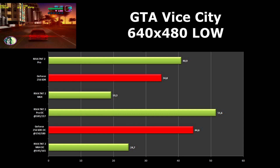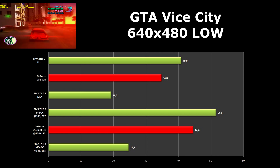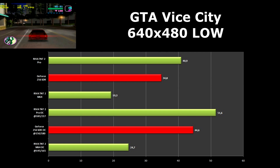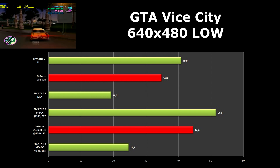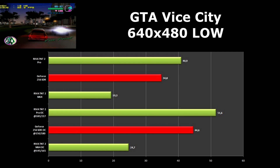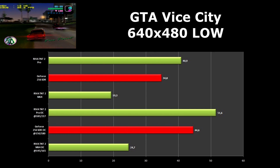The first game we tested is GT of Ice City. The GeForce got pretty good results and after overclocking beat the stock TNT2 Pro. Both cards managed playable frame rates. The M64 could not handle this game very well.